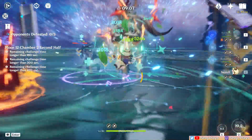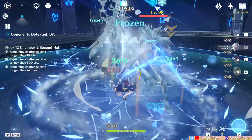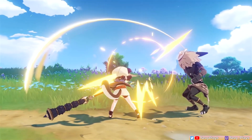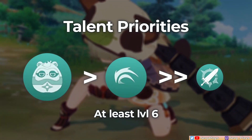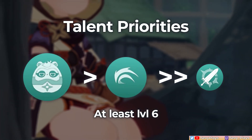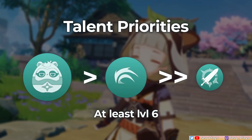In a way, you can look at Sayu as a mini Jean, who also consolidates the support role of Anemo 4-piece Viridescent Venerer user and team healer. We'll discuss more about how to best maximize her support utility as we go along. For Sayu's talent priority, you should focus on her burst since it's her main team utility. Then at least level 6 her skill and just add more from personal preference. You can leave her normal attack talent alone.